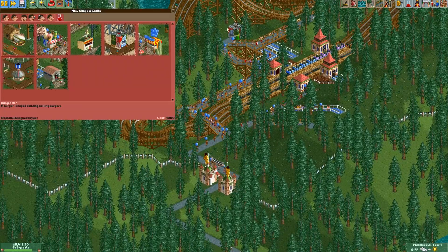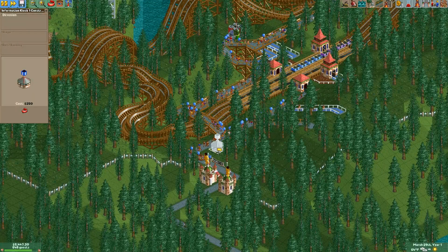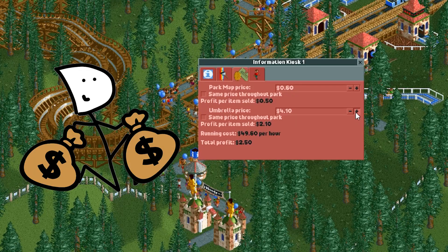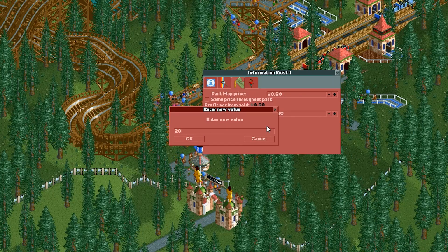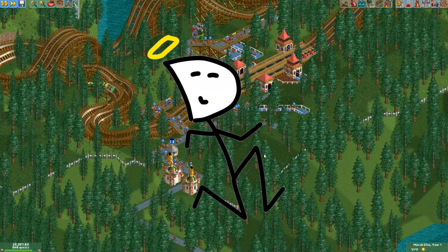You know what I notice? We don't have any information kiosks. How am I supposed to make that umbrella money without them? So let's put one right here. Let's make sure we're charging $20 for an umbrella — you can type 20 in. There we go. Now we just got to pray for some rain.